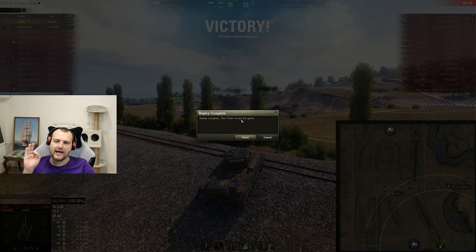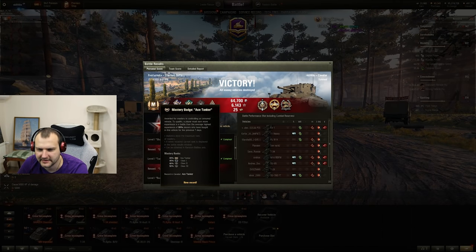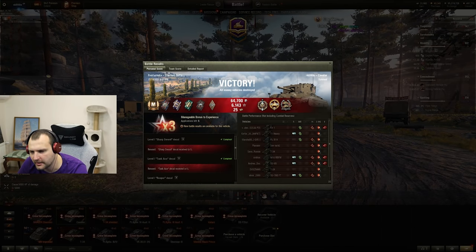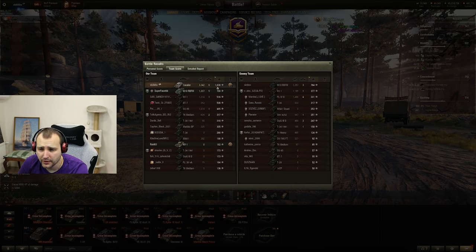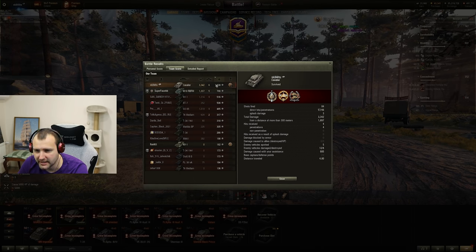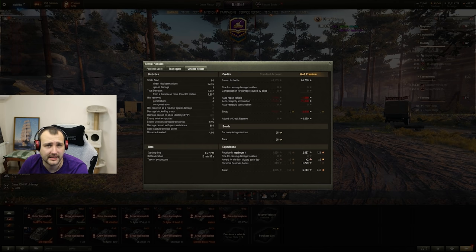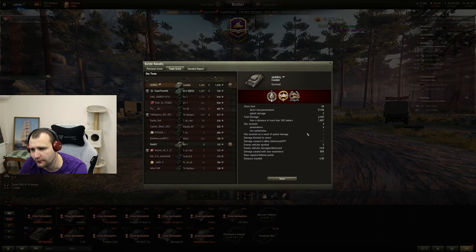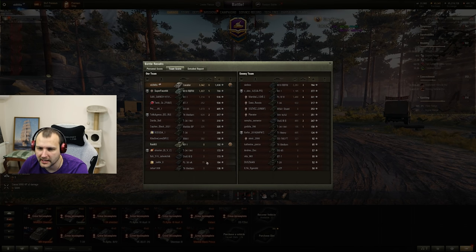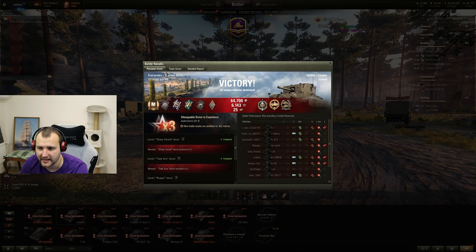Not every single battle is like this. Let's teleport to the scoreboard. That was the very first ace we received with this tank. We have Top Gun, High Caliber, Confederate medal, 3300 damage, 6 kills, 800 assisting slash tracking damage. We lost a bit of profit because in the end we ran out of standard ammunition and were forced to play with gold. That was a very, very hard game, fellas.